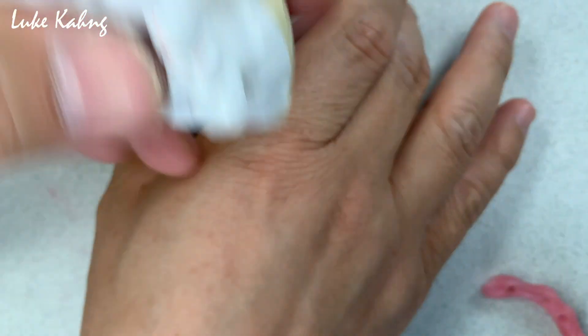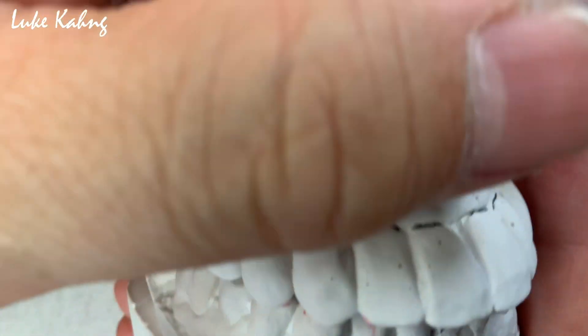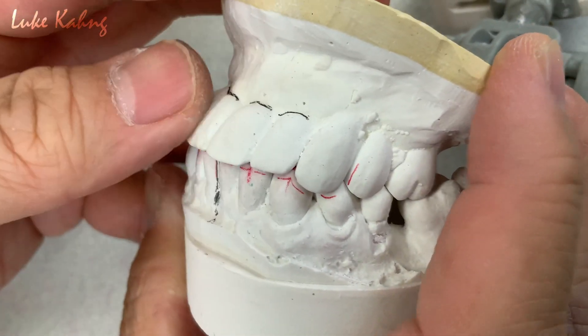We have to make the good midline and the lateral size and then canine size, and we have to make the good contour so we can create better occlusion instead of the overjet bite. Patients were really happy about it. And here's the bite, and here's the side view — patients really like that, which is facial thickness and contour.